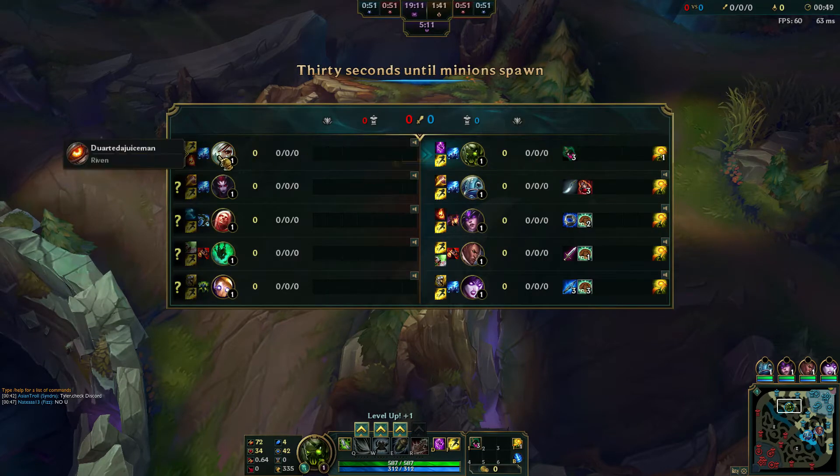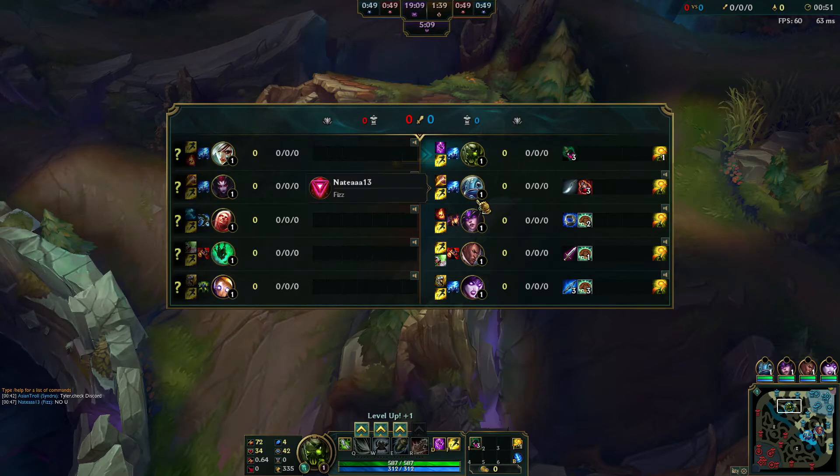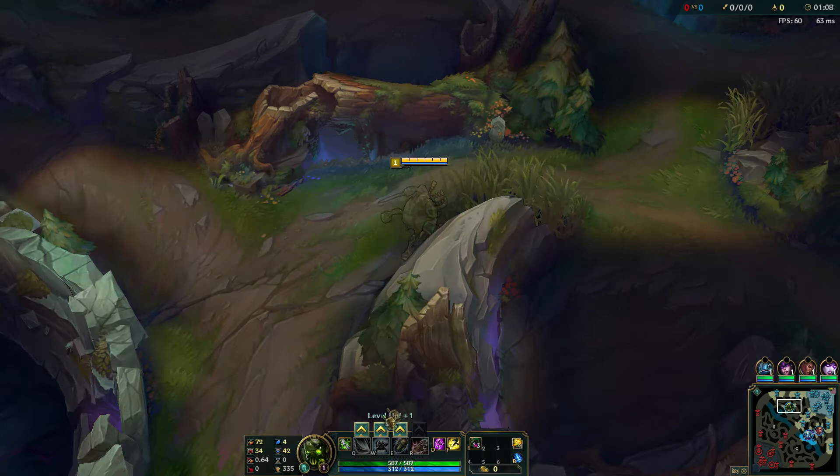Let's go over the matchups. Top lane is Urgot versus Riven. Jungle is Fizz versus Elise. Mid lane is Syndra versus Vladimir. Bot lane is Lucian-Morgana versus Thresh-Blitzcrank. The Threshcrank combo is pretty fun — I've done it a few times. Let's go over Urgot's abilities real quick.